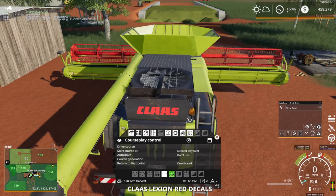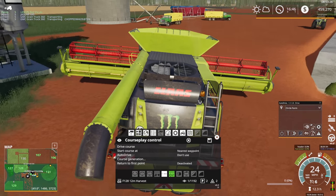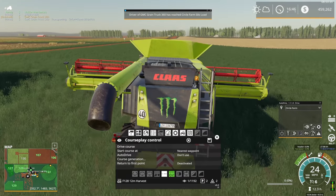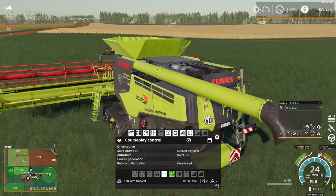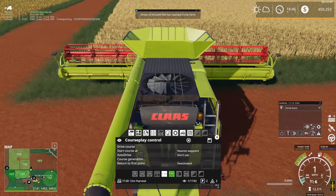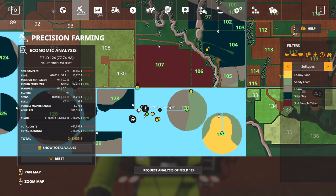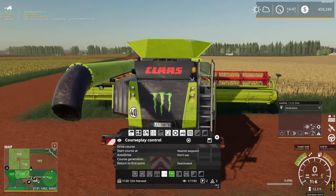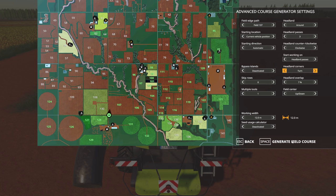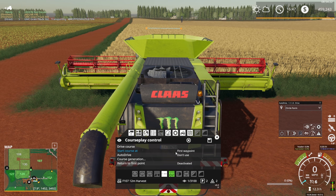Let's grab the combine — I need the one that can get the job done a little quicker. Setting up a course for field 107: three headlands, turn on the corners — save that as '107 12 meter harvest.' First waypoint, drive the course. We'll get that field harvested.